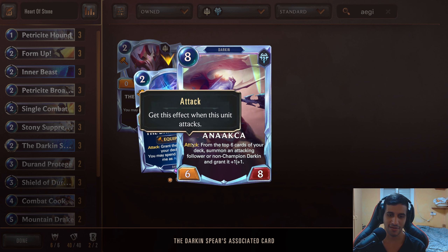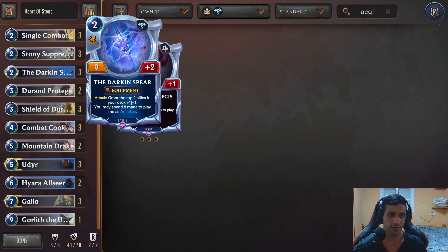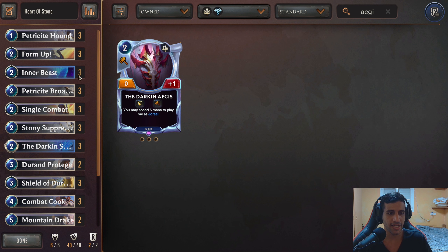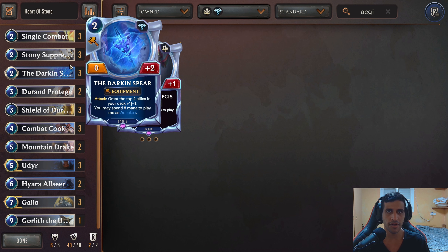One thing to mention about the Darkened Spear is that it gives 2 health for 2 mana, which is incredible. And of course when you attack, you get the top 2 allies in your deck granted plus 1/plus 1, which you want in a board-based deck. And you can always play it for the Anaka — when it attacks, from the top 6 cards of your deck you summon an attacking follower or non-champion, and grant it plus 1/plus 1. So you basically summon a unit from the top 6 cards of your deck, buff it, and it's attacking. That's phenomenal in this deck because you want to keep applying pressure.